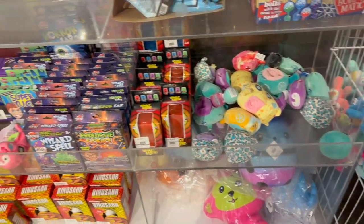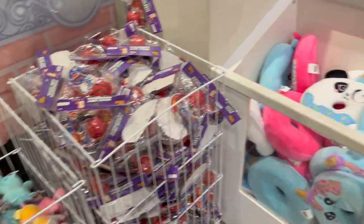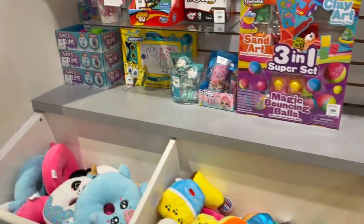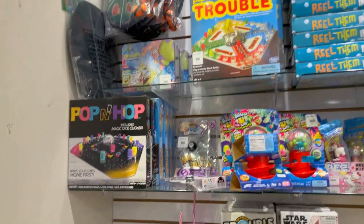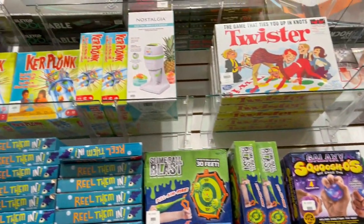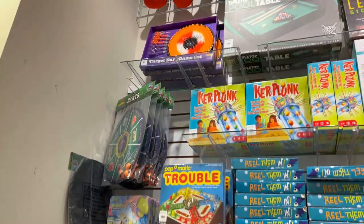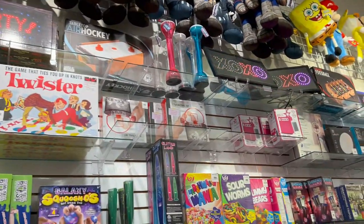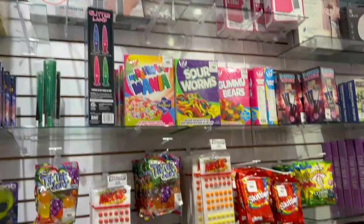There are party lights, basketballs, lots of plush toys, slime, board games, hamster toys, squishy stuff, Twister, an electric ice maker, darts, LED air hockey, LED signs, a mini speaker, and more candy.